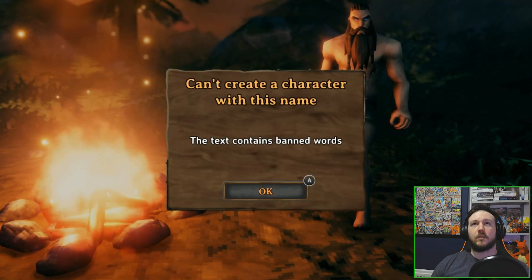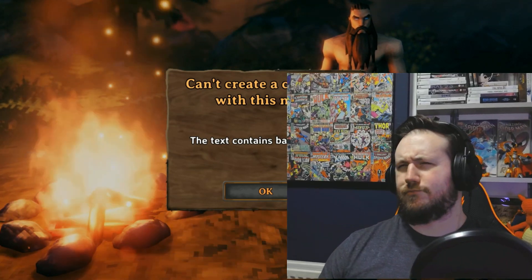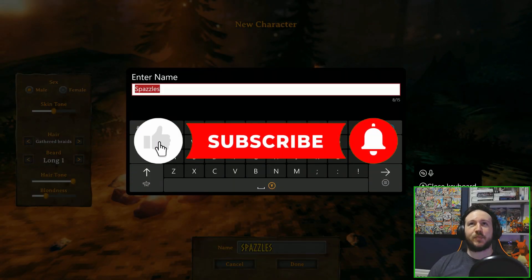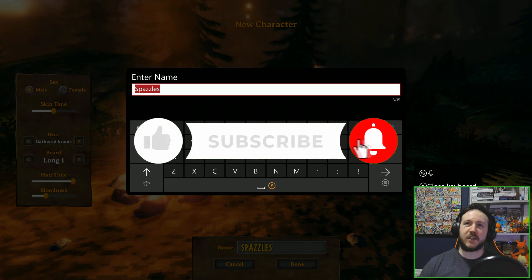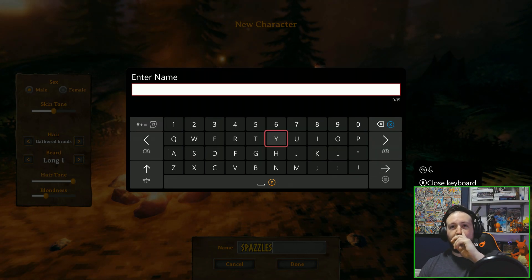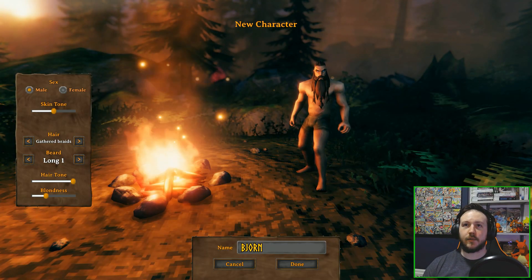Okay, we're done. Wait — never used to be like this. I always used to be able to use the name Spazzles and for some reason they banned it. Okay, I'm going to think of an actual Viking name. Beyond Ironside. So when you've created a character you can either select start new game or start new world. I do already have a world I'm using in my own spare time, so I will be starting a new game for the purposes of this video.